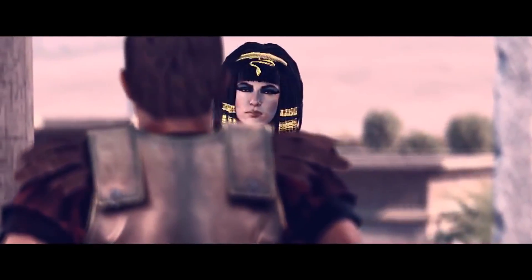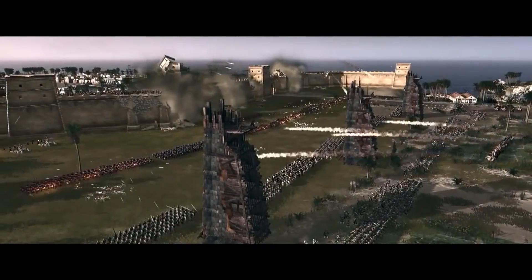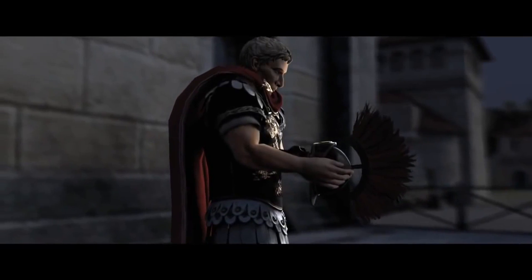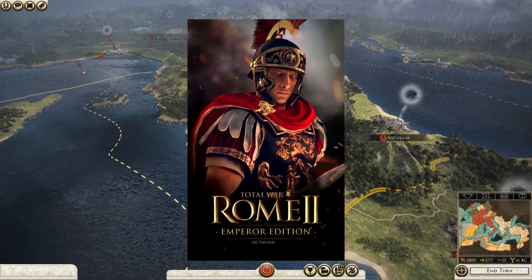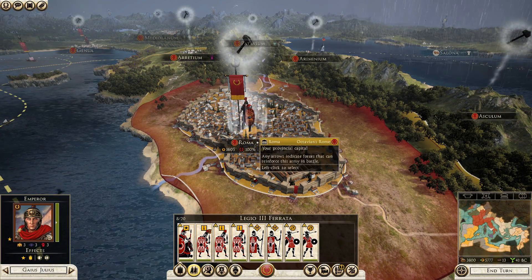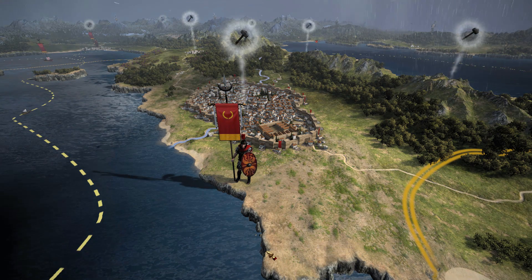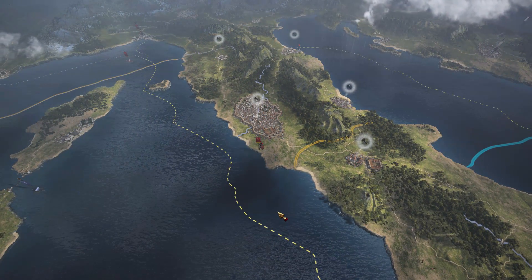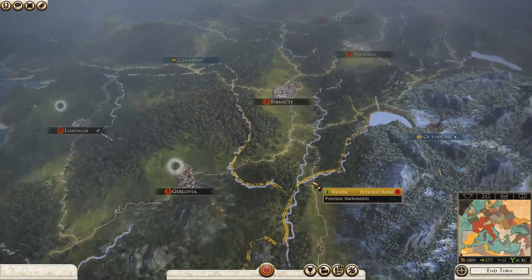The fractured Republic is split between three charismatic men who made up the fragile Second Triumvirate. Gaius Octavian, Caesar's adoptive son and great-nephew — the heir to his legacy and importantly his assets. Octavian is a shrewd statesman and has a keen patrician mind in the campaign, a master tactician in both statecraft and warfare. Can you fulfill Augustus' legacy?